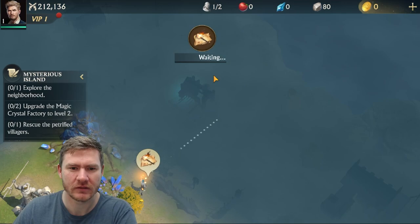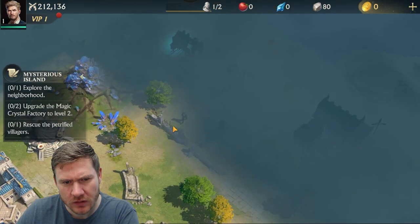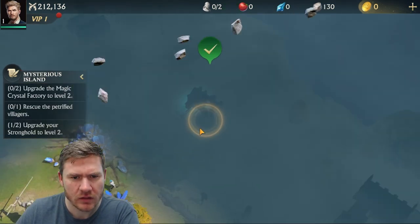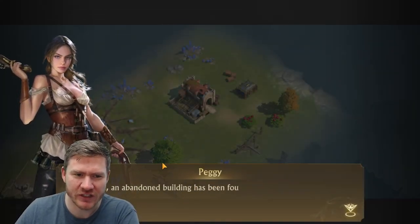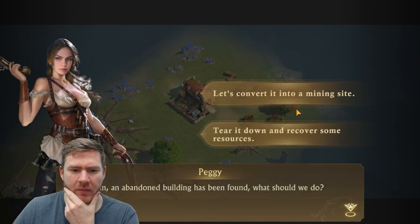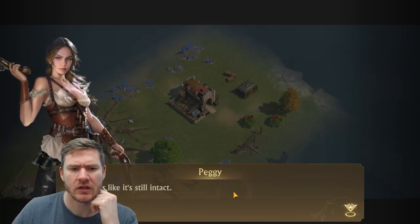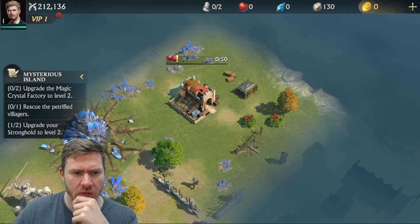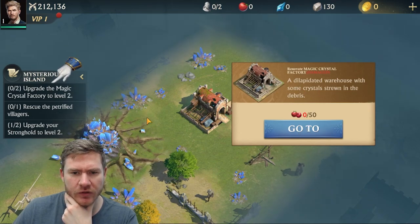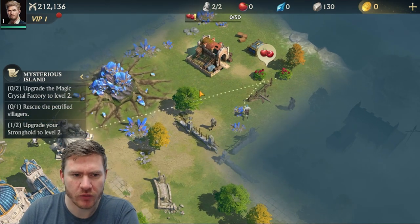I'm doing it! Let's do that to open it up. Peggy — I don't think she looks like a Peggy. Let's convert it into a mining site. An abandoned building has been found — what should we do, tear it down and recover some resources? No! Convert it into a mining site. Upgrade the magic crystal factory to level two — I need food to do that. Click on resources to gather. I can do more than one thing at once, that's nice.